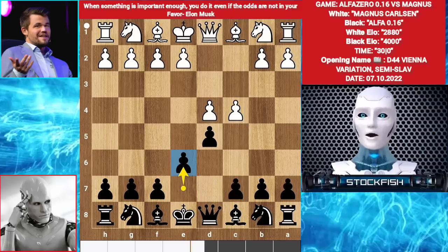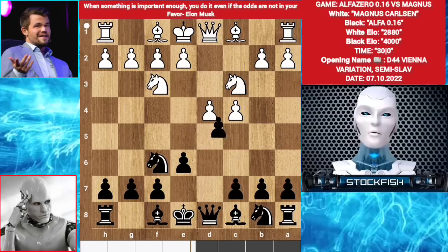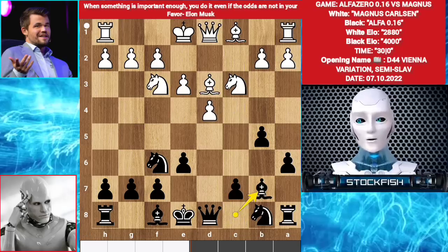Knight c3, Knight f6, Knight f3, d takes c4, e3. You can play a6 or c5 — Alpha chose to play a6. Bishop takes c4, b5, Bishop d3, Bishop b7.